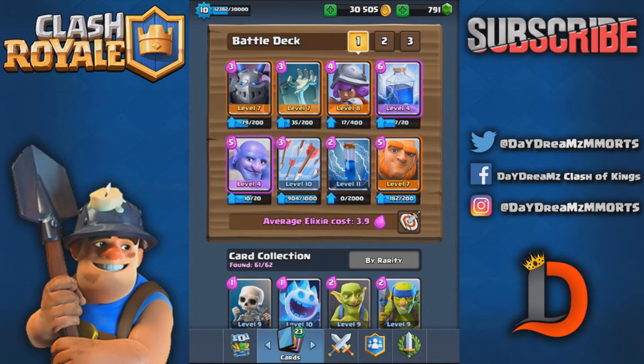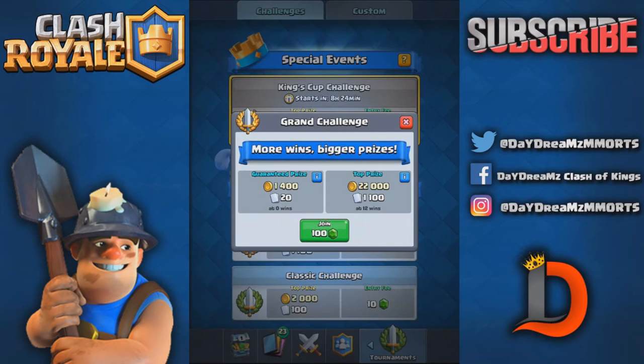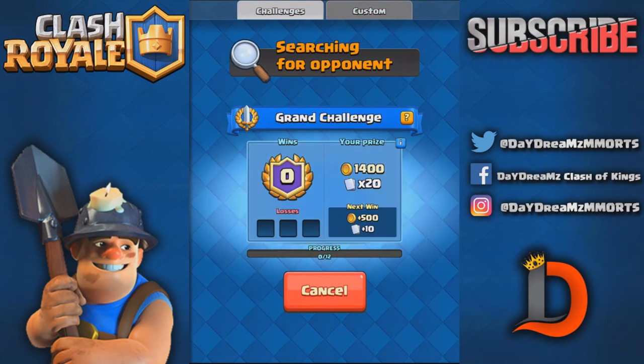This deck I've seen a lot of consistency out of, as well as the Golem deck. But I'm just not real good with that Golem deck, and I hate playing the Elixir Golem and then having no elixir — and then if a Hog comes in or a Miner with a Minion Horde comes in, you're basically screwed. So I'm gonna start off with the Bowler deck and see how we do.